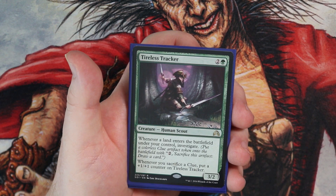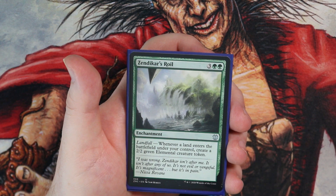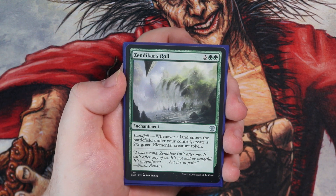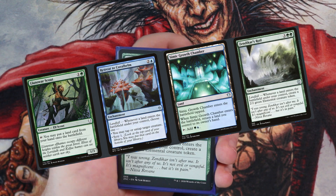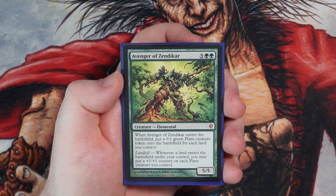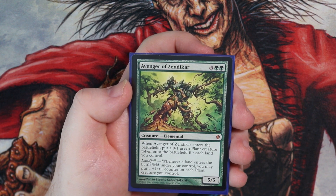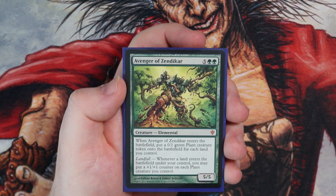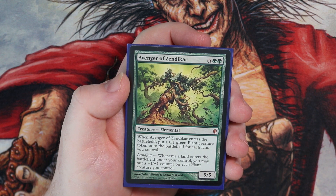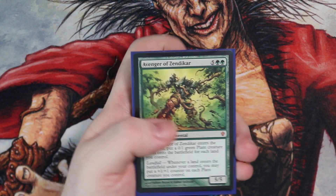Tireless Tracker works well with lands coming into the battlefield — you get to investigate, sack clues, and put more counters on this, making it a big beater. Just a very good, versatile card. Zendikar's Roil — you can see the amount of times we can trigger stuff with landfall. Whenever a land enters the battlefield under your control, create a 2/2 green elemental token. So if we can get the combo going, we can just get multiples of 2/2s. Rampaging Baloths making 4/4s is never bad. And Avenger of Zendikar is one of our basic win cons — it's a 5/5 for 7, and when it enters the battlefield, puts a 0/1 plant token for each land you control. Which is why we don't go heavy on mana rocks — we want lands in play so Avenger is as big as possible, then start playing extra lands and getting +1/+1 counters on those plants, building them up for the win.